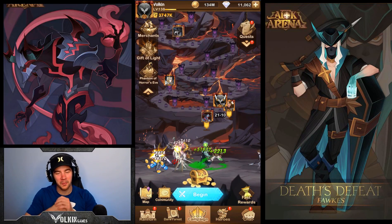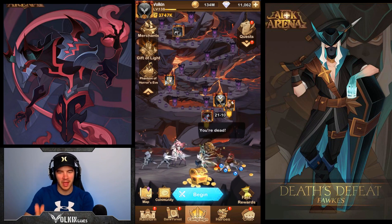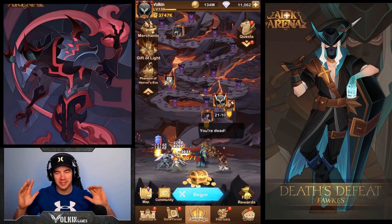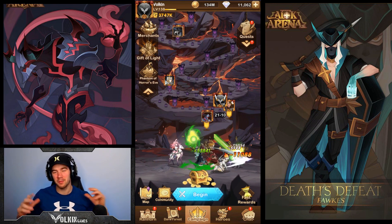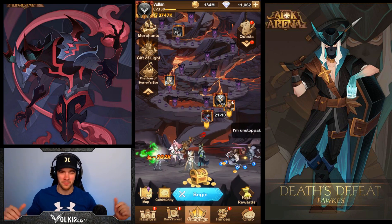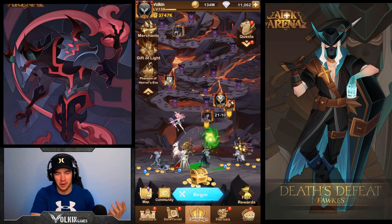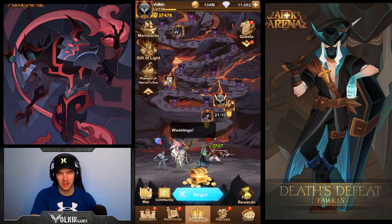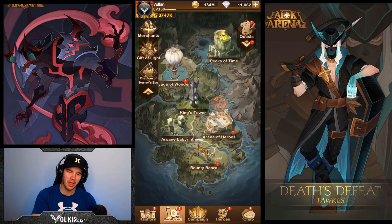Hey guys, welcome back to some more AFK Arena. In today's video, it's been highly requested — we're going to do the K-Source Labyrinth solo attempt. Just keep in mind, on this account the scaling of my Labyrinth is insane. I can't even beat the Riz with a full team anymore. I've tried it the last probably four resets and cannot beat Riz. So we won't be doing Riz. Maybe we can throw a fodder in to lose it and keep progressing. We'll have a crack — let's try the whole team and see what we can do with K-Source.